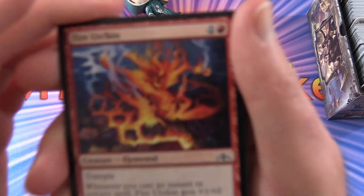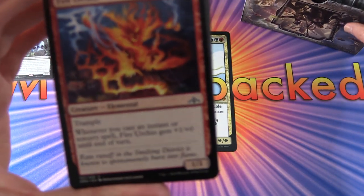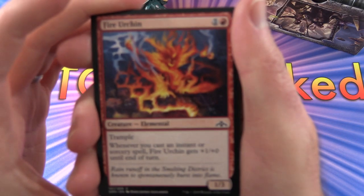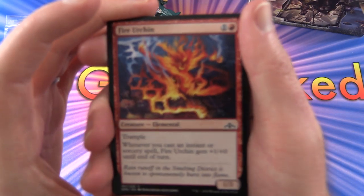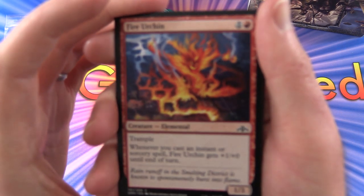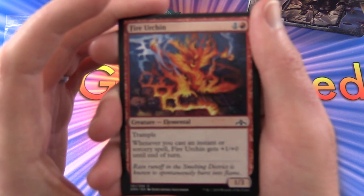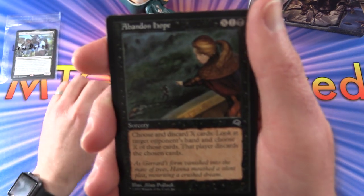So we get a - oh, I thought that was a garbage fire, but no, it is Fire Urchin. Let's get a closer look here. We have ongoing focus problems, let's see if we can get that close enough. So Fire Urchin - I thought that was actually Garbage Fire, but I was mistaken.